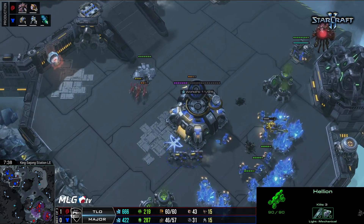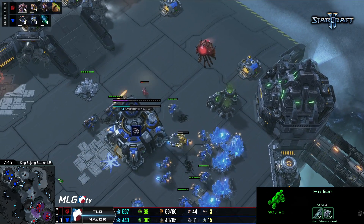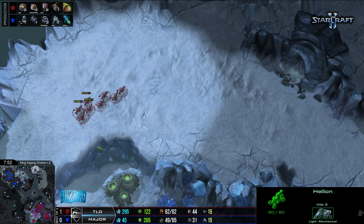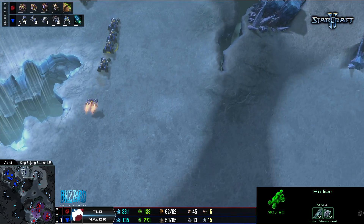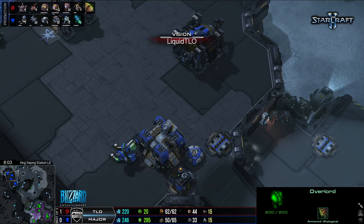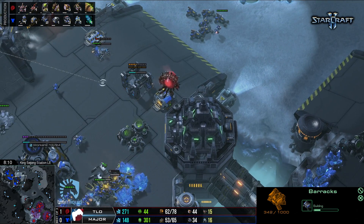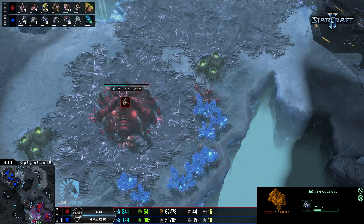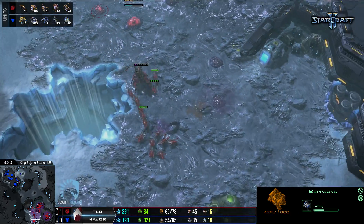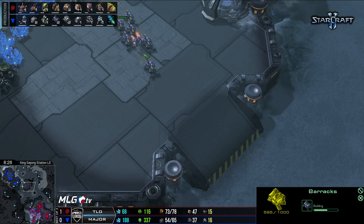Across the map, units from Major are also trying to do some damage. They're retreating a little bit, but trying to get a sense of what exactly TLO is going for. He's trying to decide how aggressive TLO is being. That early Zergling move shows you how practiced Major is — he intentionally left those Hellions there for exactly that kind of push. Very nice. The game is unfolding delightfully, hinting at the gorgeous late game that TLO and Major are so excellent at.